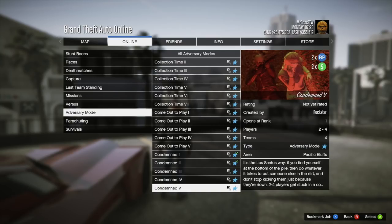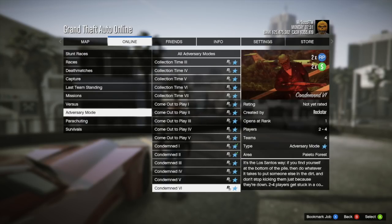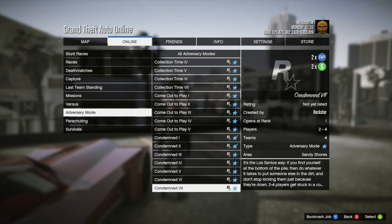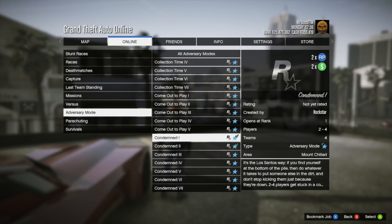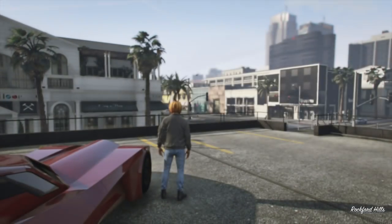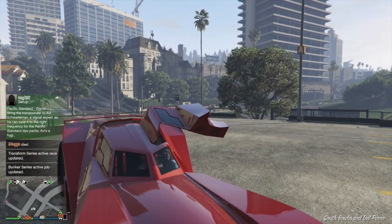Rockstar added seven Condemned maps: Mount Chiliad, Pacific Bluffs (the cemetery in Vinewood), the electrocution grid in downtown Vinewood, Richmond at the Playboy Mansion, a second Pacific Bluffs location, Paleto Forest, and Sandy Shores. Rockstar added cool props and the Halloween weather to this adversary mode. It's a pretty enjoyable mode — will I be playing it outside of Halloween season? Probably not, but Rockstar went to a lot of effort and it's a rather cool adversary mode worth giving a chance.